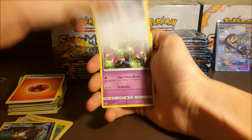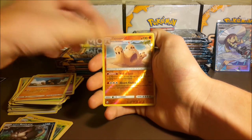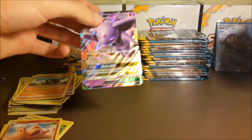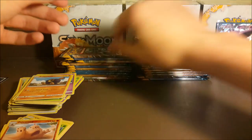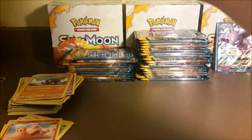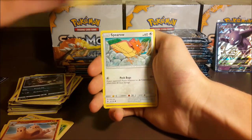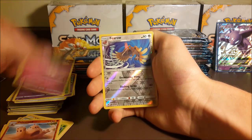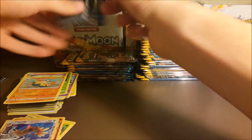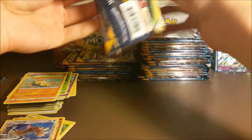We got Trumbeak, Golbat, Surskit, Growlithe, Crabrawler, Murkrow, Roly-Roly, reverse Palossand, and an Espeon GX — back-to-back pulls! That is why we shuffle the packs. That also means we're three pools for the box already. I can't complain — that Lily full art is amazing. Which supporter do you guys like the best: Alolan Ninetales, Kukui, Lily, or Team Skull Grunt full art? Leave it in the comment section — I always try to ask a question and interact with you guys.